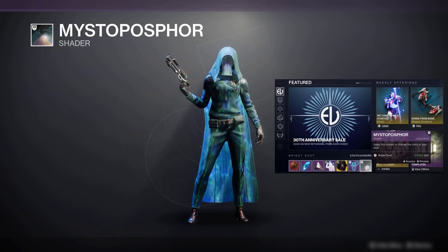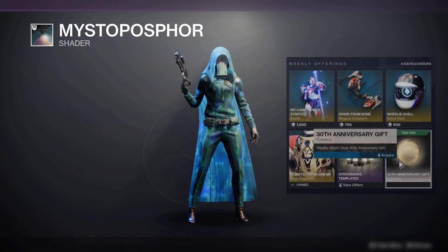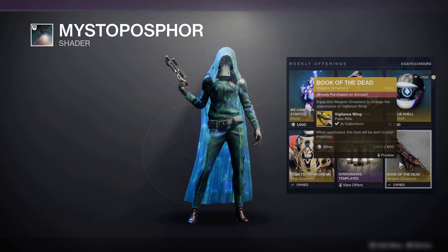Mistoffice fur is now available this week in the Bright Dust store. This will cost you 300 Bright Dust, and don't forget to claim your free 700 this week.